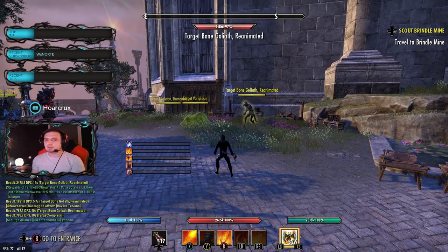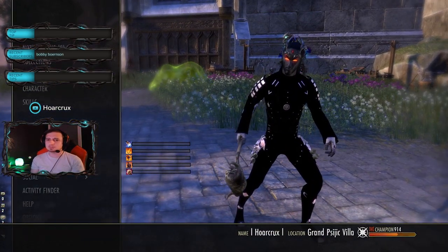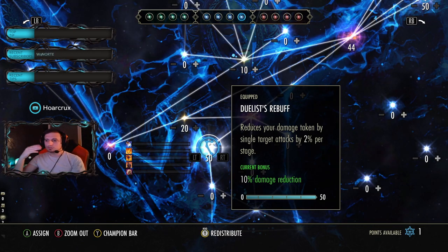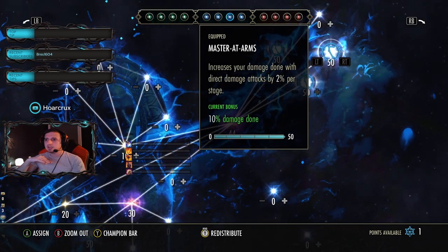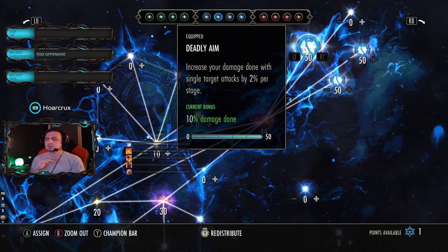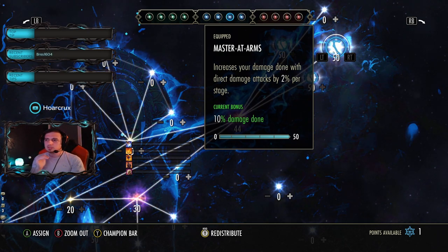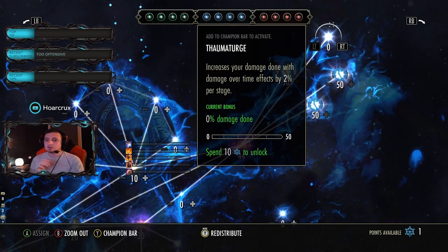For Champion Points — I won't go over the green tree, there's nothing of value there. In the blue tree I'm only at around 900 CP so you'll have a lot more to spend. The passives I'm going with are: Duelist's Rebuff which reduces damage by 10%, then three offensive ones — Deadly Aim, Binding Aura which is a new CP they added, and Master-at-Arms. The AoE abilities like Burning Embers and Leap apply stacks, and Master-at-Arms or Deadly Aim specifically buffs your Whip and Leap, so your Whips will be hitting hard. I'd suggest having all three of these offensive CPs.